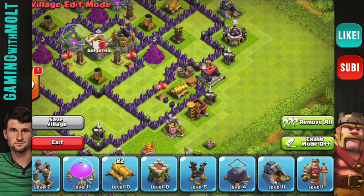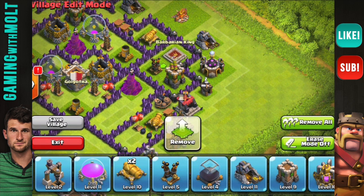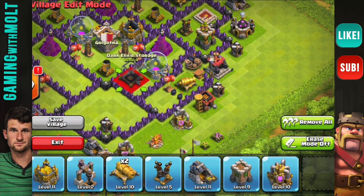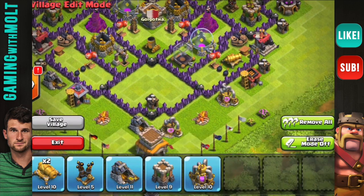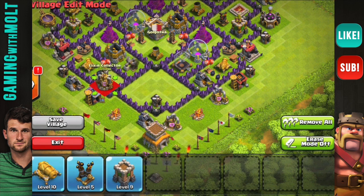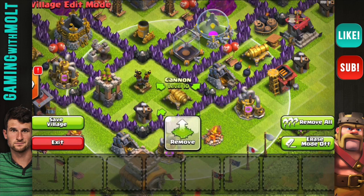Let's bring in this other archer tower here, and then the Barbarian King as well. Next we're going to bring in the rest of our storages — elixir storage, dark elixir storage, dark elixir pump, and gold storage. We'll continue around: gold mine here, another cannon, another storage, and then we'll bring that last air defense in, plus the remaining archer tower and cannon.